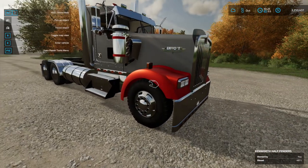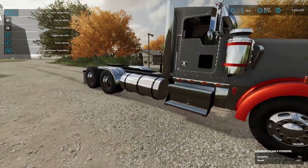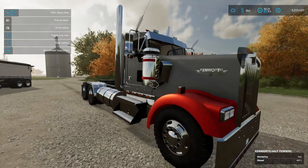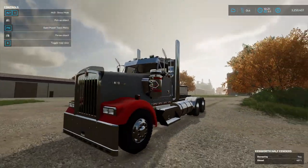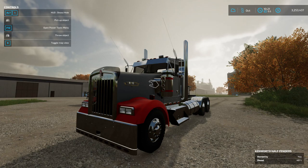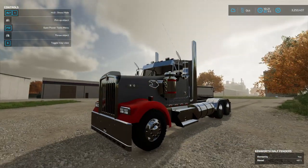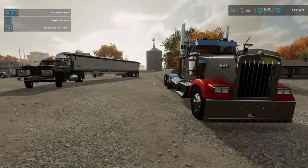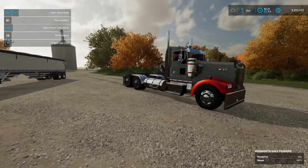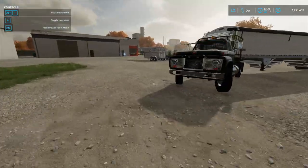So the Kenworth W900 - we'll go ahead and give it a 5 out of 5. I don't know if this is an official convert from Expendables. I do know this thing does not have anywhere near the amount of options that the 119 did. I'm hoping that this is not an official convert, and this is just a quick convert someone did, in hopes that we'll get the actual Expendables version. Because man, this thing is lacking on a lot of options. But everything works, so I guess we'll give it a 5 out of 5.